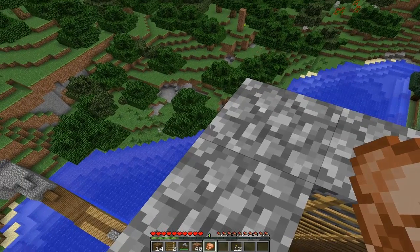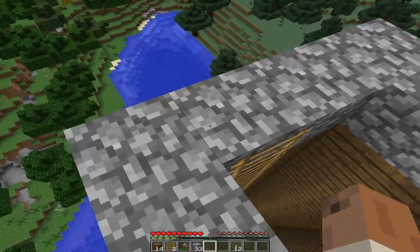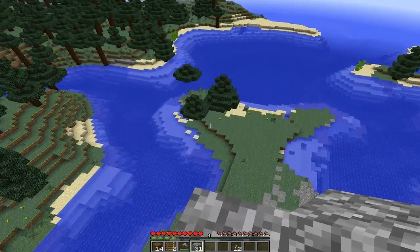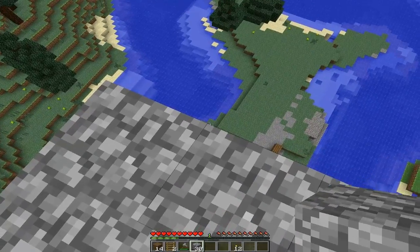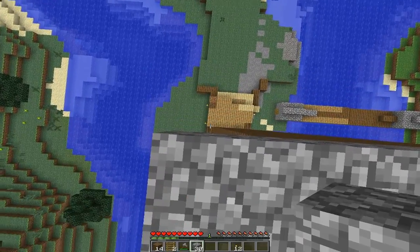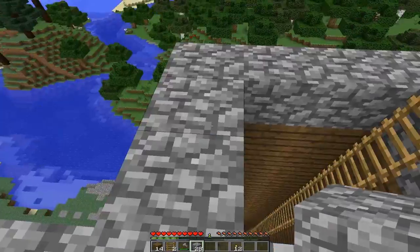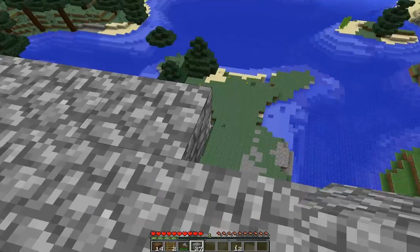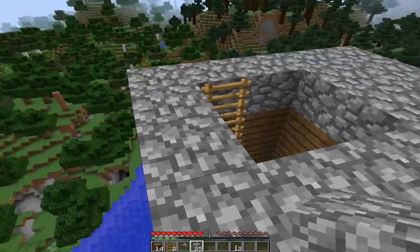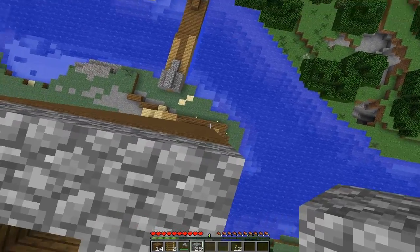I'm definitely, definitely not going to die — I hope. We've done one bit so I don't think we need to do that crouch thing. I'm just going to hold it down just in case. Can we do this? There we go, careful as I do it. So what I might do is just fill this in around the edge, maybe with some wood on the walls. I'm so scared — if I let go of this button, I'm dead.